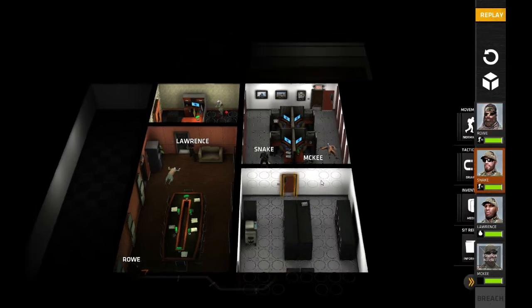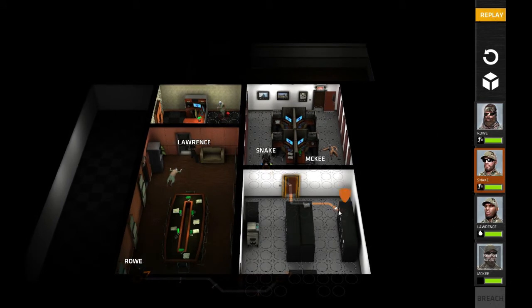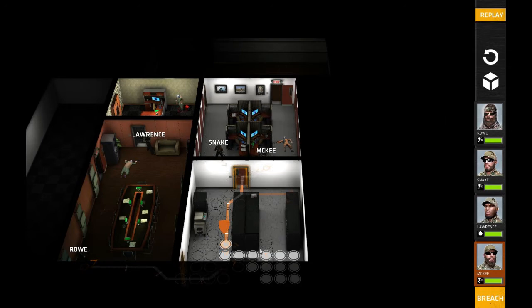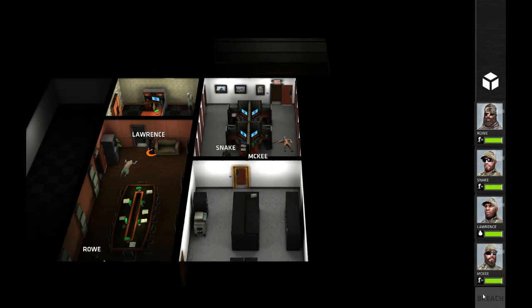We're going to have the key snake enter here and cover this hallway. We're going to have the key move down here and cover this end of the hallway, and we're going to consider it done.